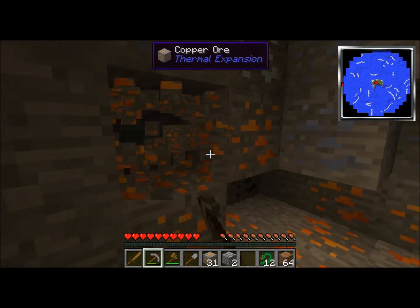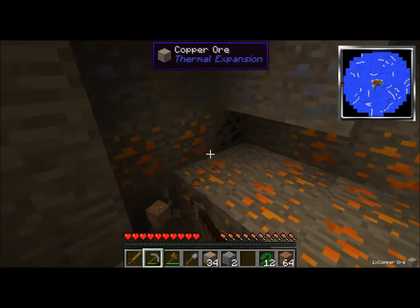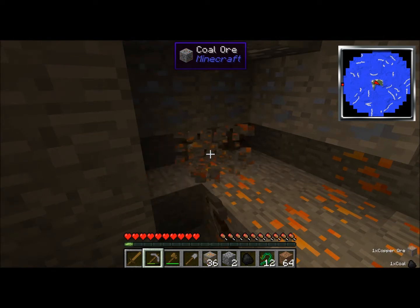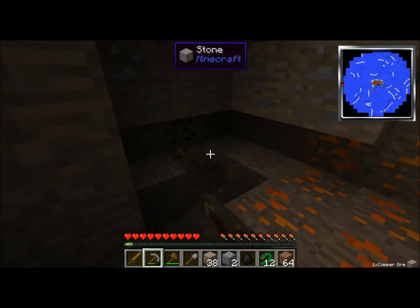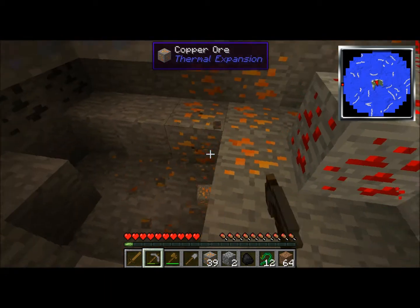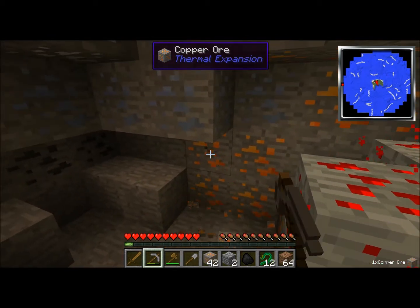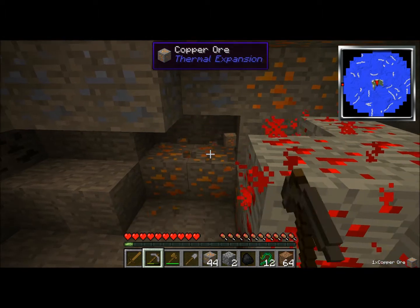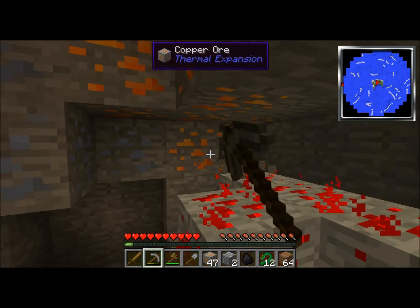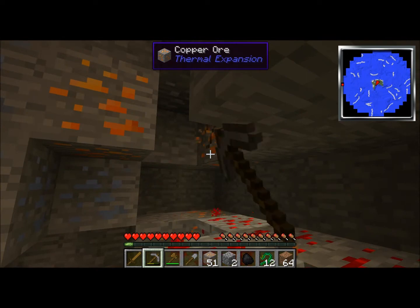My God, I've gotten a crap load of copper. Look at this — that might actually be some coal. Yay, coal ore! But look at all this damn copper. That is a lot of copper. I need to click my redstone again to get it to light up. It's kind of nice to have a natural light. Don't mind the sound of my computer overheating — processing a video in the background. Look at that, damn near a stack already of just copper.